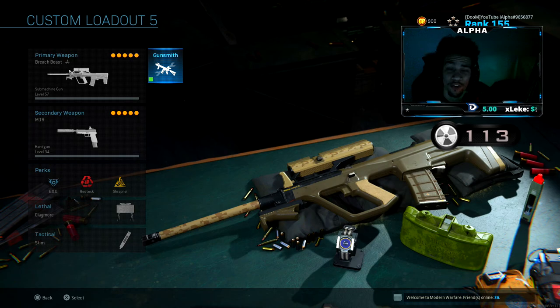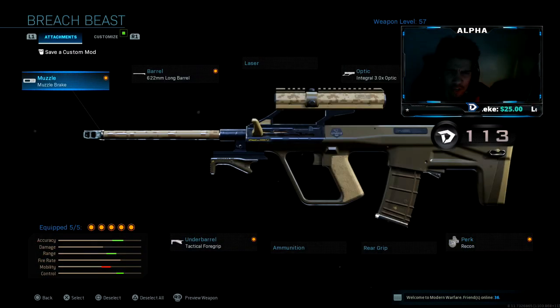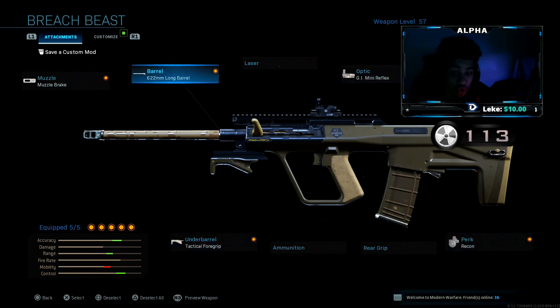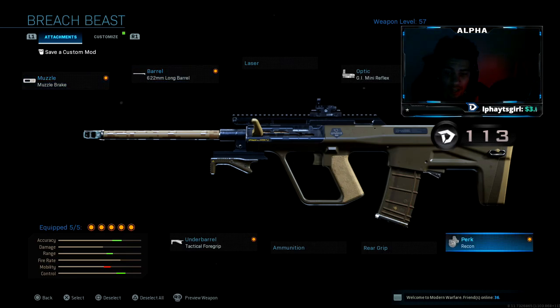Yo, what's going on YouTube, welcome back to a brand new video. Today I'm bringing you guys some Breach Beast gameplay — it's a new AUG variant. I believe there's only 1,100 power points. The only thing I changed on this class setup was the sight — I threw on the G.I. Mini Reflex sight. Try this class setup and let me know how you guys do. Your boy dropped a tactical nuke with this — went like 50-something and one, and had about a 50 KD. This thing has no recoil. It's probably one of the most underrated SMGs in Modern Warfare. I'm surprised people don't use it.